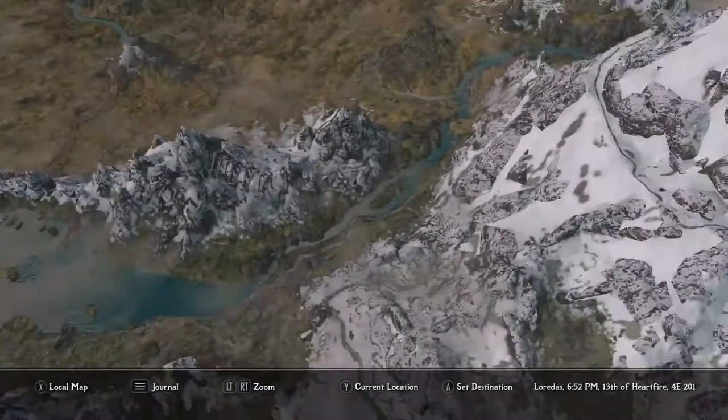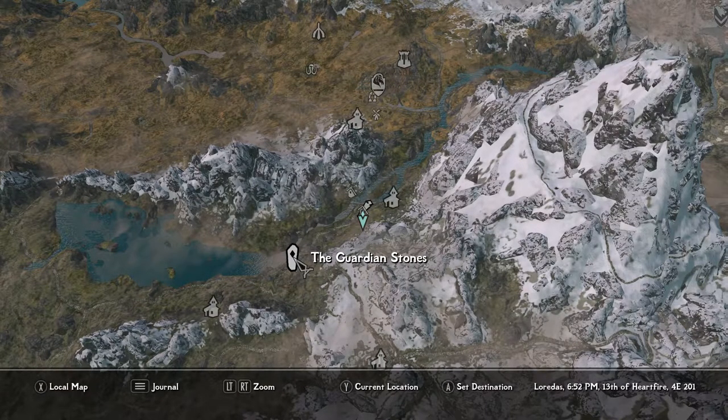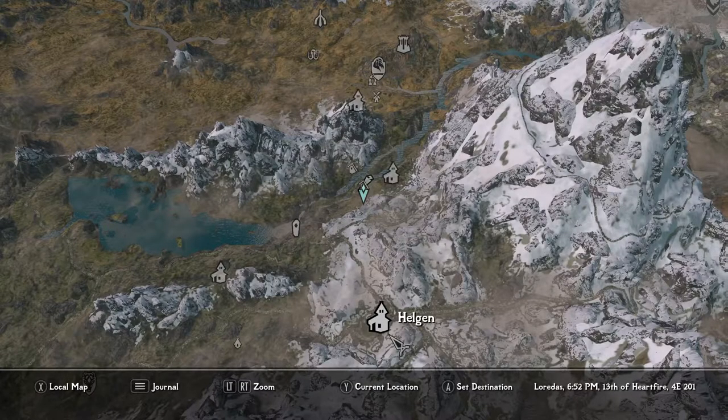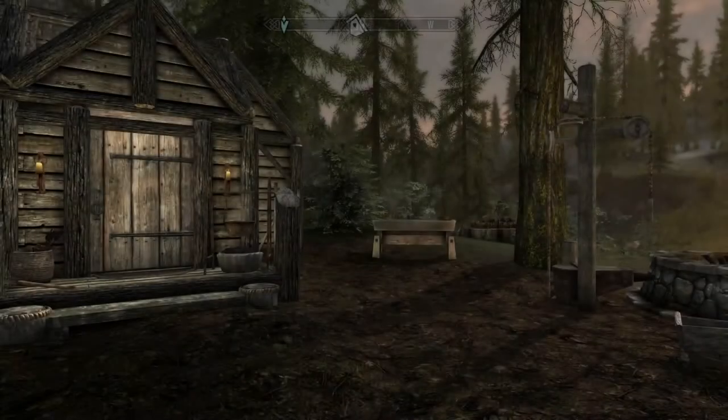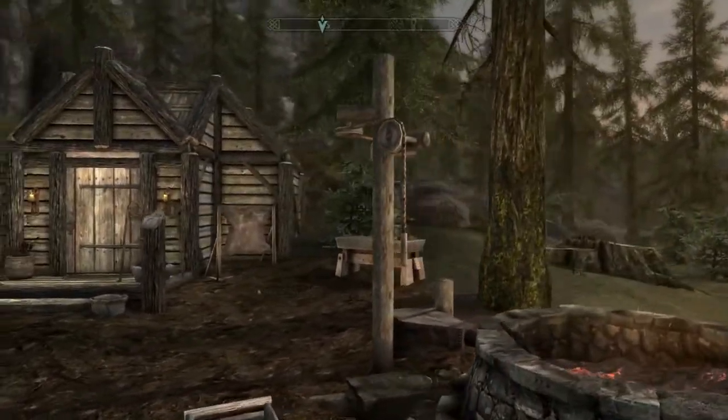You've got Traveler's Rest right here, you've got Riverwood, you've got the Guardian Stones, and then Helgen is right here. It's just in a prime location — you're right around the corner from Whiterun, and it's just a nifty little spot.